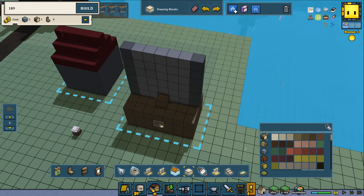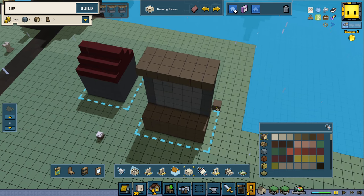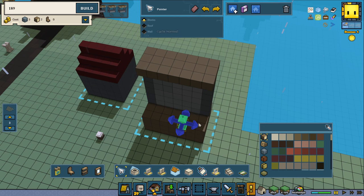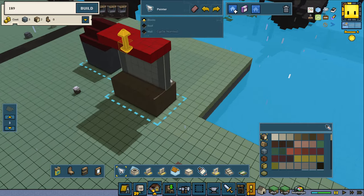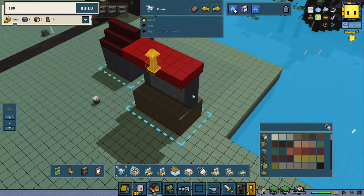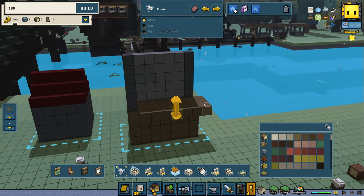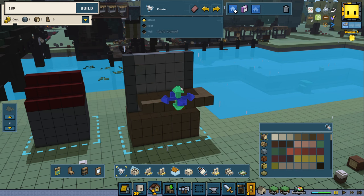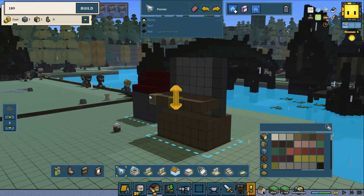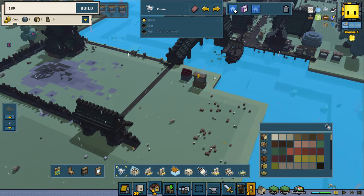That's important. And if I do another one with blocks up here, it only moves whatever is connected to this one. So I can move these two independently. That's pretty awesome, isn't it? You might even be able to combine them — let's see what happens. Okay, so we can't combine them.